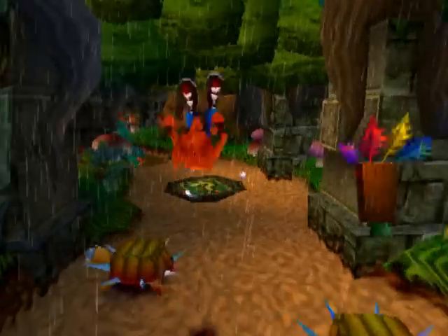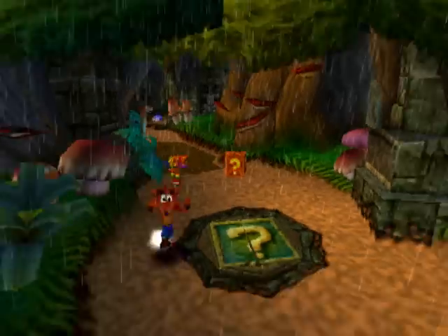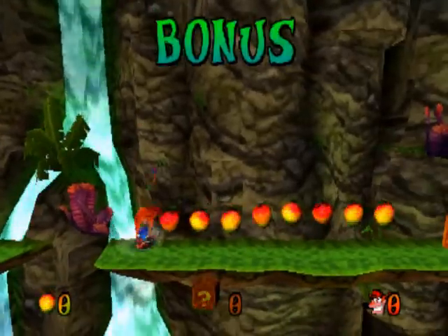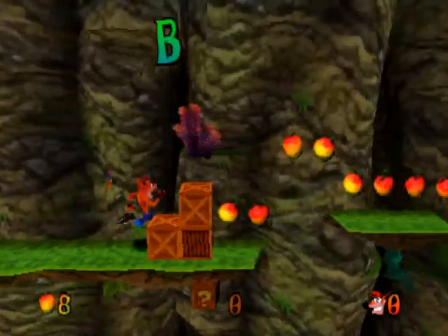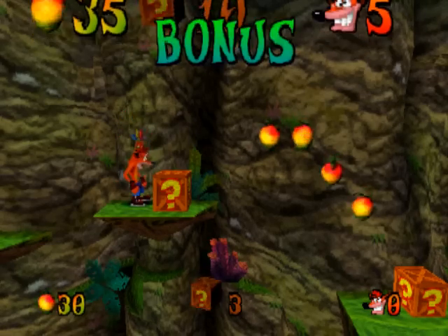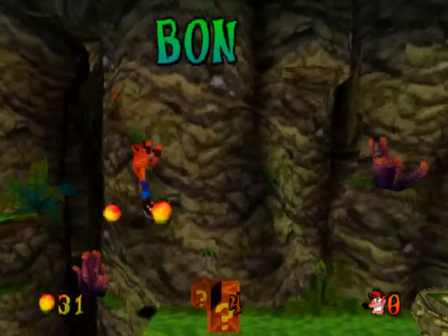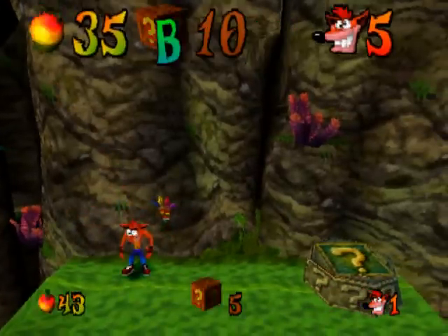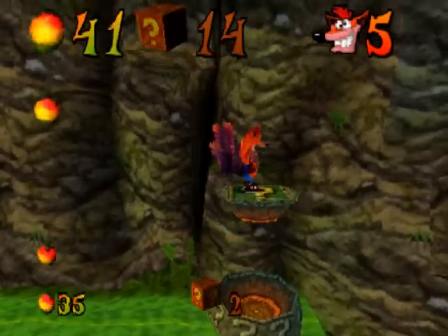Le jeu, on avance. Ce symbole-là sur le sol signifie qu'il y a un niveau bonus. Pour rentrer dedans, on rentre dans le niveau bonus — on le sait parce que c'est écrit en haut. Regardez mon nombre de pommes, j'en ai 35. J'ai 10 caisses et 5 vies. Ce qui est en bas, c'est un sous-total, ce n'est pas définitif. Il faut que je termine le bonus et voilà, ça s'additionne avec mon total en haut.